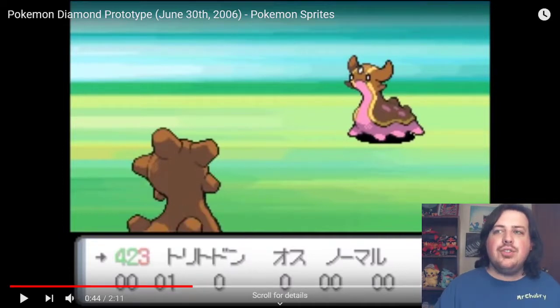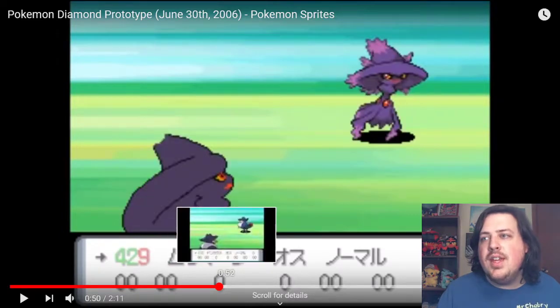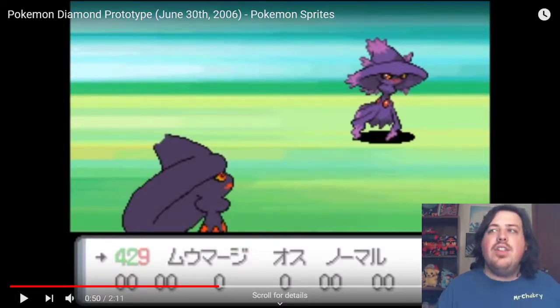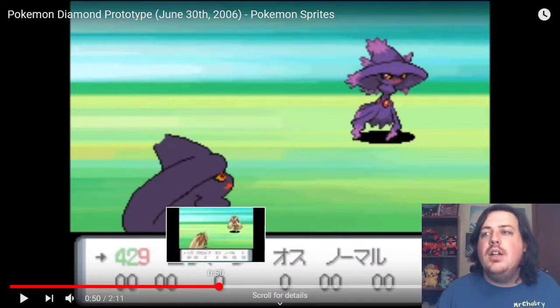Gastrodon's back sprite looks different than the front sprite — they don't match up. What they found out is this back sprite is actually one originally intended for Ruby and Sapphire, because Gastrodon was a Pokemon intended for Ruby and Sapphire and they held it back to put it into Diamond and Pearl. So the back sprite is what it would have looked like, but they changed it to what we see as the front sprite. That back sprite looks really bad. The front sprite looks fine, but the back sprite looks bad. I think that tells us a little about how they go about designing Pokemon — they'd probably go into something like Microsoft Paint, throw together some looks, and then later deal with the shading, coloring, and other details.